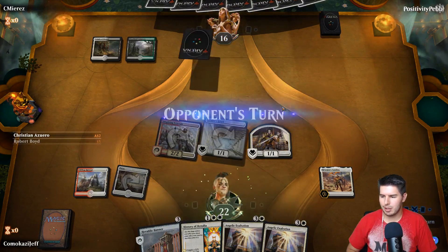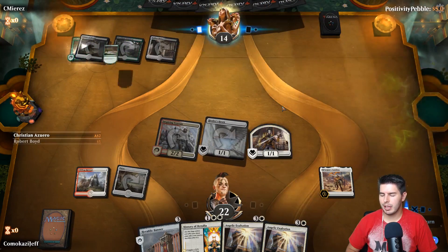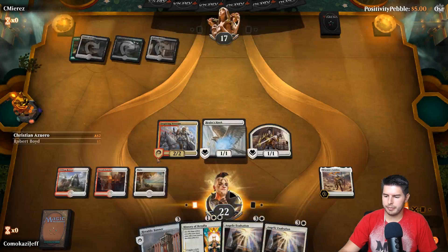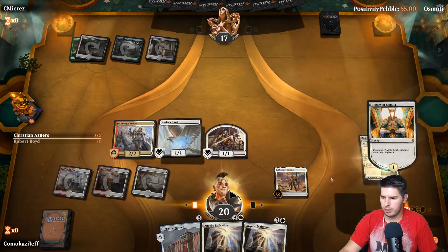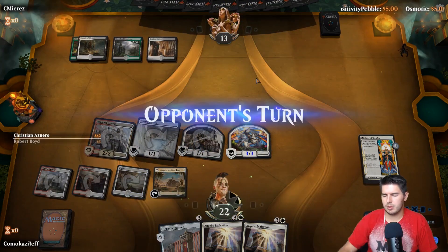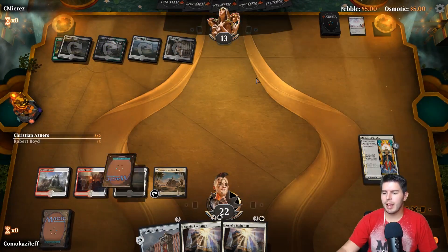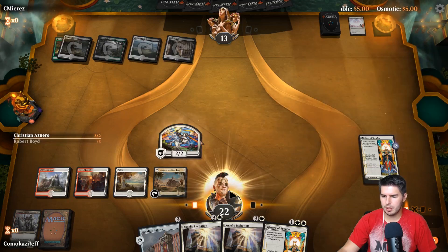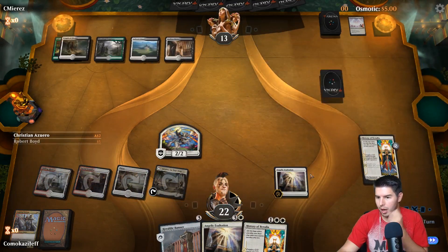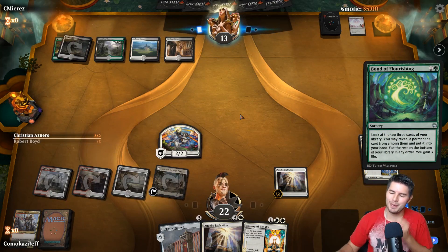Hopefully we get to find a land next turn. Play Heraldic Banner or History of Benalia. Get to swing in, flip Legion's Landing for Angelic Exaltation on the next turn. There's land. The best play is History of Benalia. Cleansing Nova - but we got this flipped first, so that's good. I'm going to go for Angelic Exaltation because I want to. Pass the turn. Double History of Benalia would have been better, but guys, we're not here to do what's better - we're here to do what's fun.